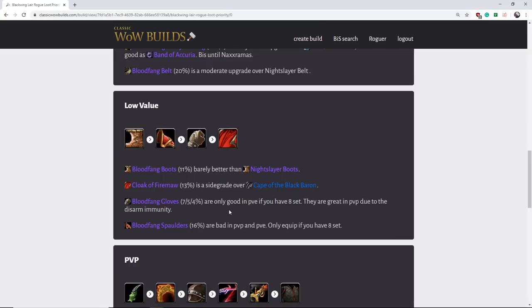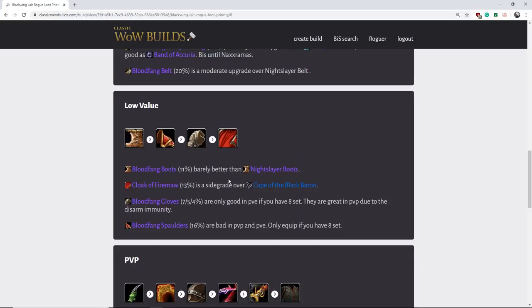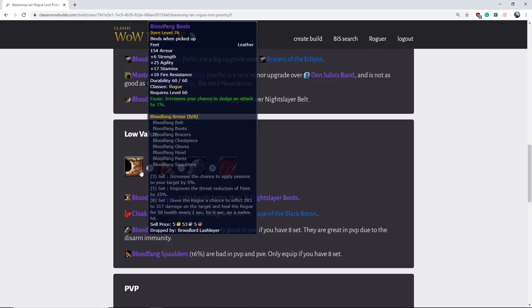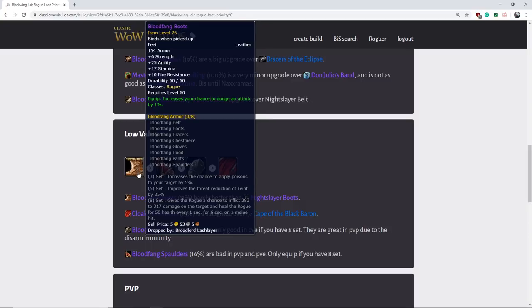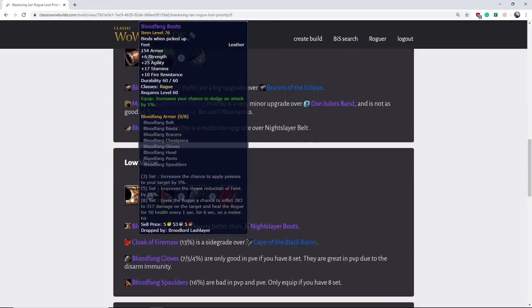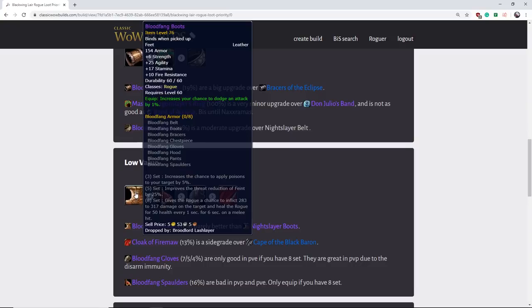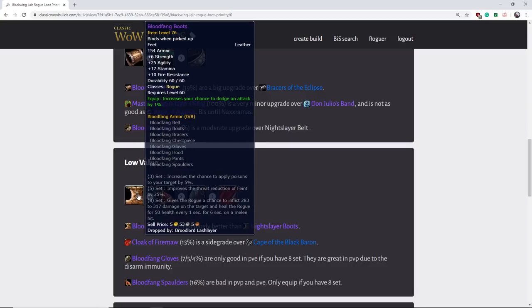Now moving on to the low-value items. The Bloodfang Boots are not good — they are barely better than the tier one boots. You are going to use them on your rogue unless you get the Boots of Shadow Flame. They are the second best boot, but the main reason you'd pick them up is for the eight-set. It is not going to be a power spike until you get the eight-set. While they don't have a great drop rate, they're relatively low value because they're just not very good until you get the eight-set.